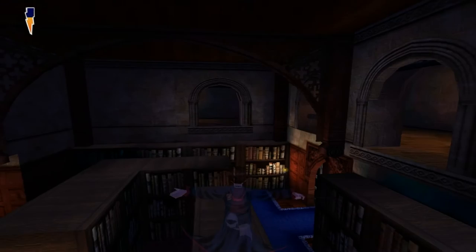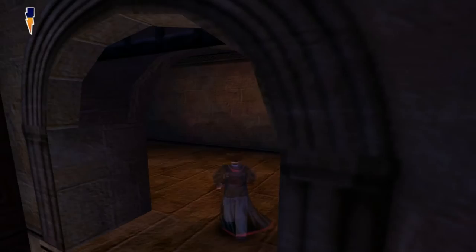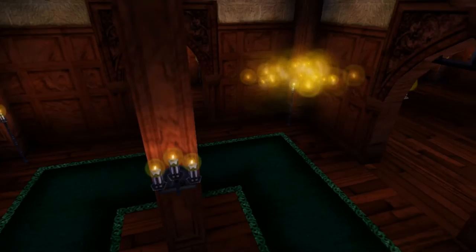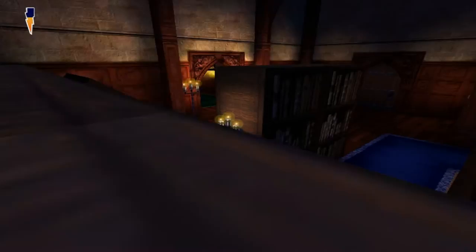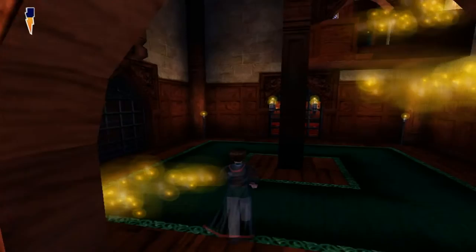We're gonna go up here and then we have to cast Lumos, and this time we actually get a unique little music piece whenever we hit this Lumos statue. So yeah, now it seems that there are some platforms that have appeared. I can see Filch over there, so that means I could just do this and happily sneak over here. Filch does not seem to be interested in any of this happening in the other room, so you're practically safe in here. Then we're gonna climb up the tower.